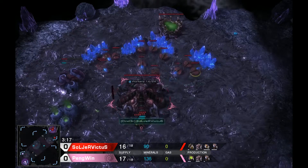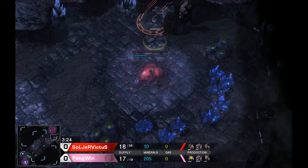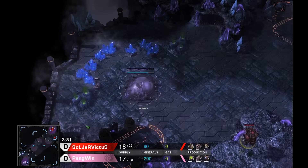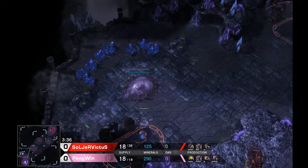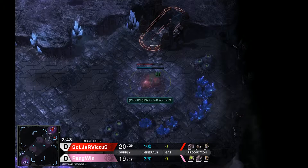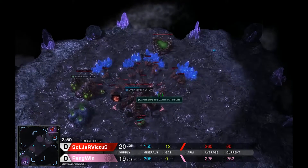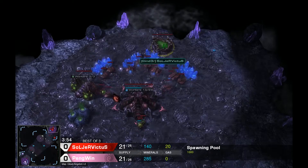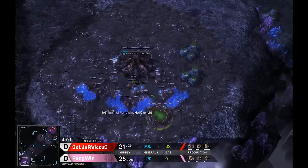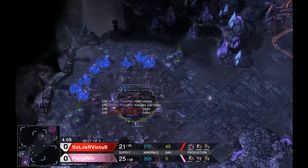Soldier Victus is going for that spawning pool first into hatch. Is that a little safer generally? It's a little bit more safe because you get the spawning pool up a bit earlier. 15 hatch can hold off just about anything, but sometimes you have to sacrifice the hatch for it and it comes down to macro and micro a lot of the time. But Soldier Victus going pool-hatch-gas means he's not intending to be super aggressive, but he'll be pretty safe. He should be able to get speed up much faster than Penguin.